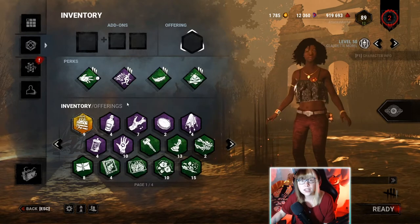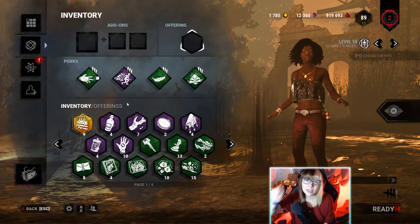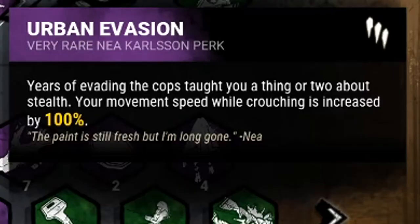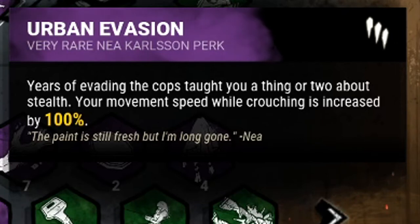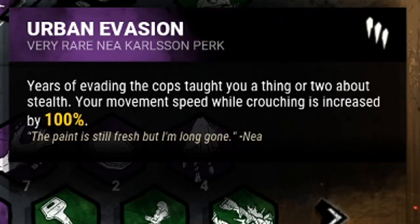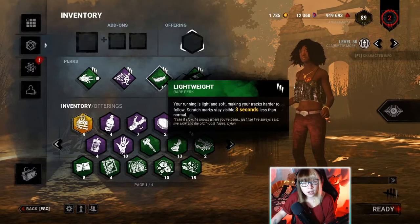The perk timer resets once the ability has been activated. The distraction consists of a loud noise notification and scratch marks. So basically, you chuck a pebble and wherever you chuck it, it makes a noise and makes some scratch marks there. I've paired it with Urban Evasion.